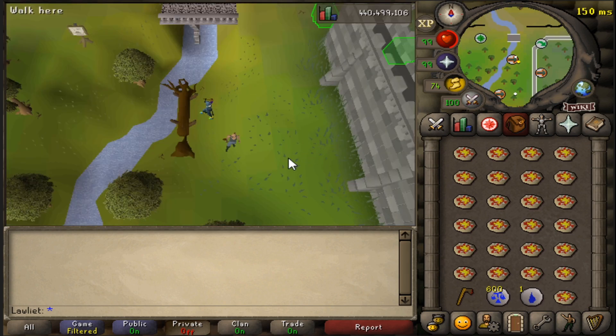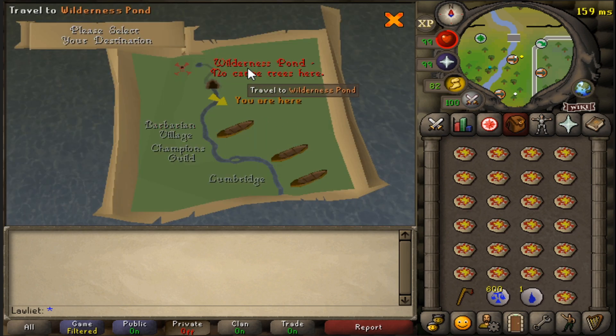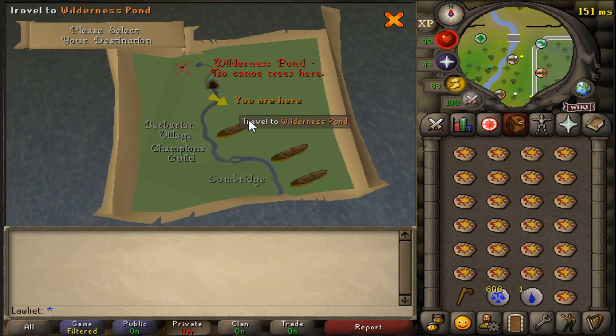I'll be making the waka canoe and taking it all the way down to 35 wilderness. In free-to-play this is the best way to get there, since you don't have access to nice teleports like Annakarl. You do need 57 Woodcutting to use this method, so if you don't have it you're probably going to have to run all the way up to deep wilderness, which is quite the trek.